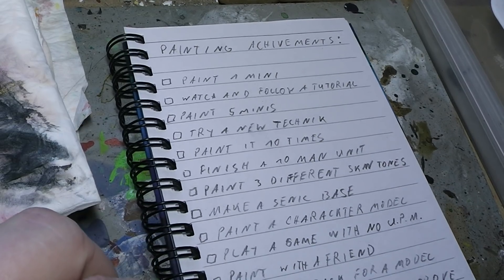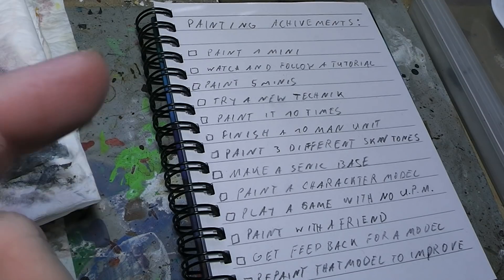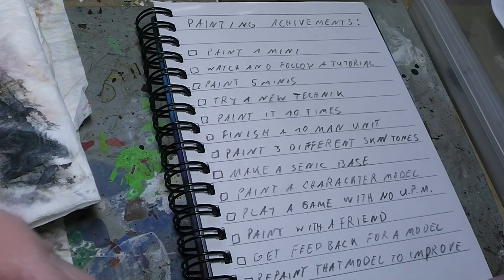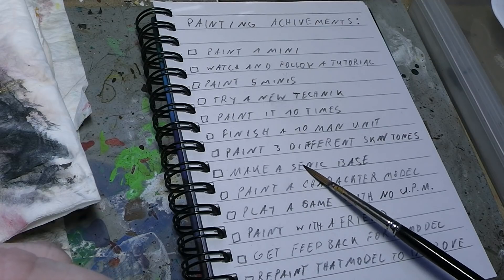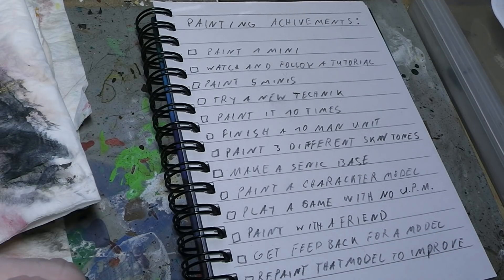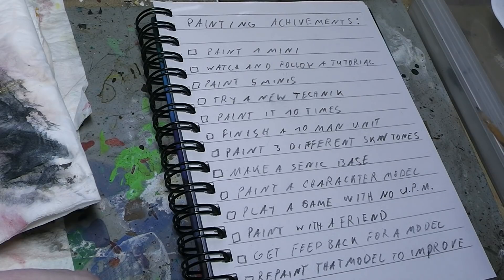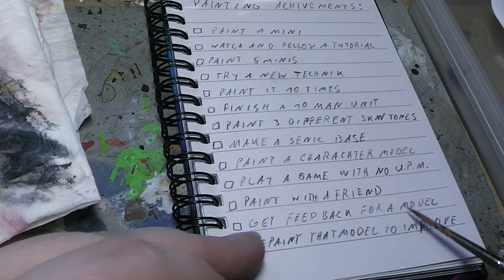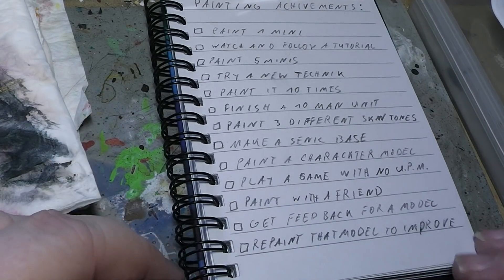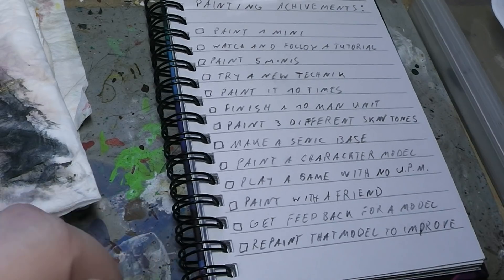Finish a ten-man unit — another achievement point. Paint three different skin tones, like a normal caucasian skin tone, then maybe a dark skin tone, or an orc, or an uruk-hai, or maybe a drow. Make a scenic base — normally you have those flat bases, make something awesome. Paint a character model. Play a game with no unpainted miniatures. Paint together with a friend. Get feedback for a model from a pro painter — go on a stream and ask the people there what they think you could improve, then repaint that model with those improvements in mind.